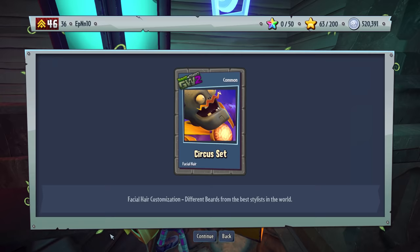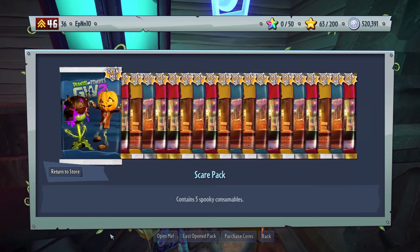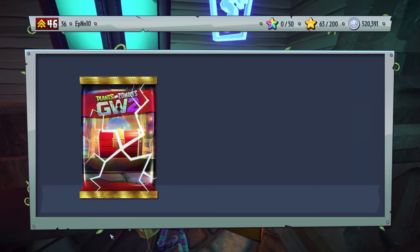You might get a Legendary from the Trials of Gnomus — that's pretty much what all the Mystery Portal Packs are. We got the Happy Fun Time Set and the Tea Time Set. That was a Blue Pack.